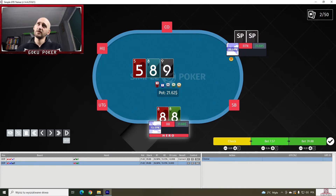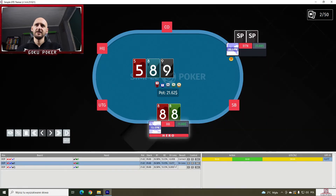Now we've got pocket 8s on a 5-8-9, and again we're not doing any shoving with this hand. We're doing more checking here — I think it's like 50/50. Let's try that. And the solver is doing 100% checking here, so it's not betting 50% like we did — it's just doing 100% checking.